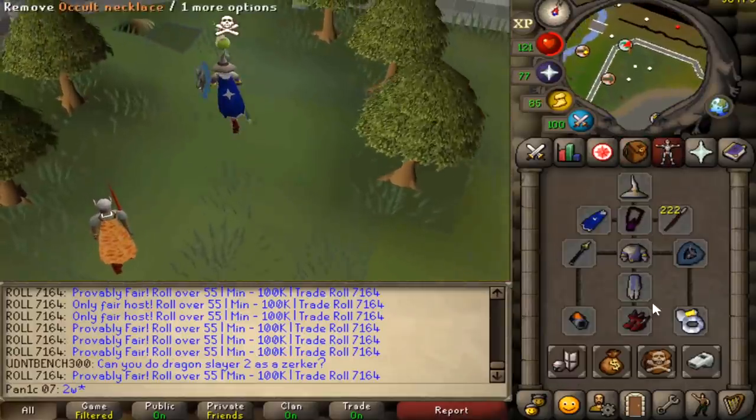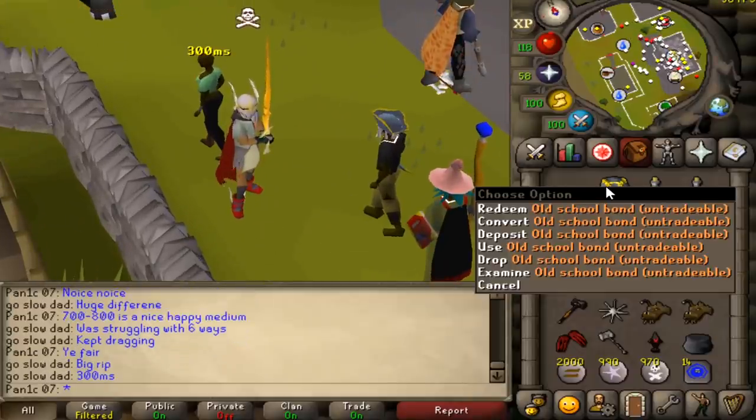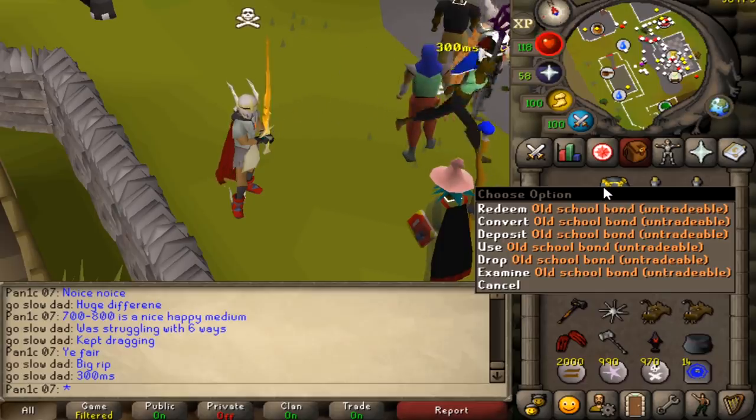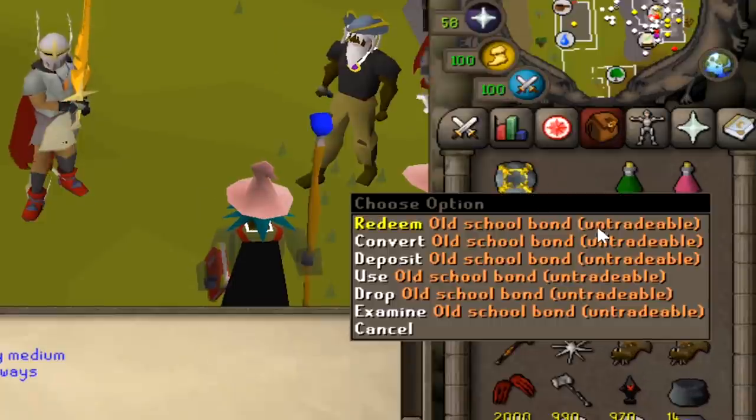We'll play around with lots of different things — magic shortbow, AGS, some rushing in max strength gear. Remember guys, if you want to win a bond all you have to do is like this video, subscribe, and leave your RuneScape username in the comments below. Whenever these vids hit 500 subs, you guys get this beautiful bond.